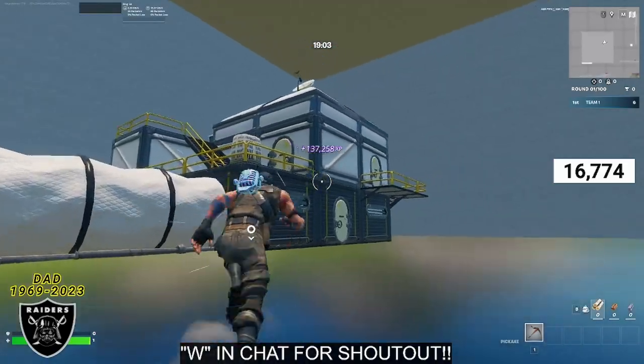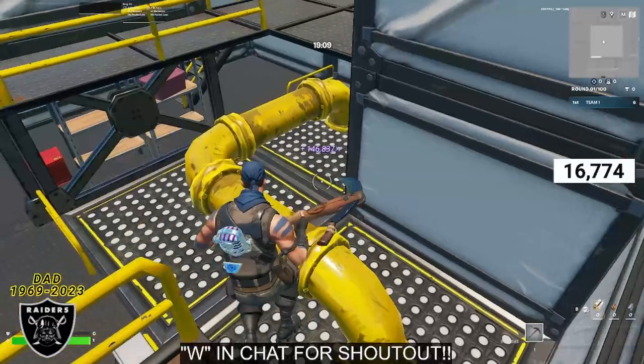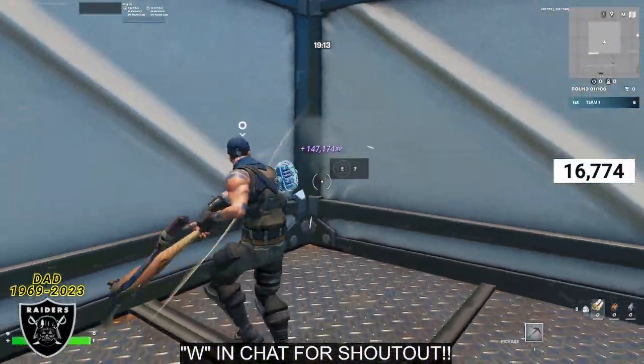Now go over and mantle up on the railing on the far right side. Once you go into the building, walk over to the other side, mantle up, and in the far back corner is XP button number four.